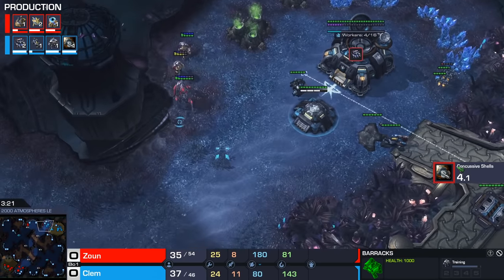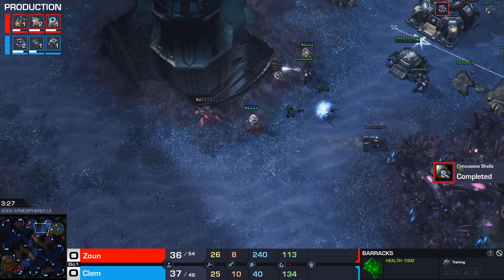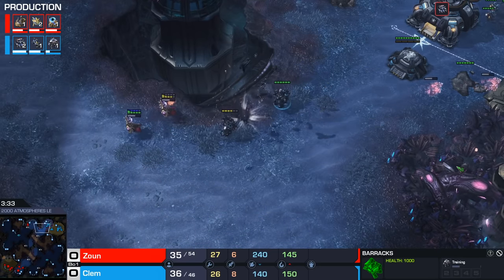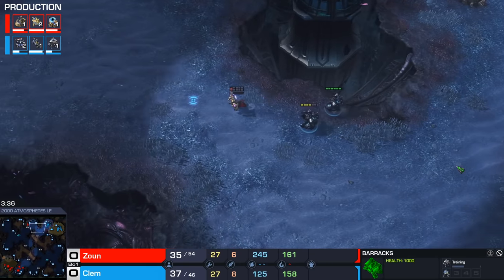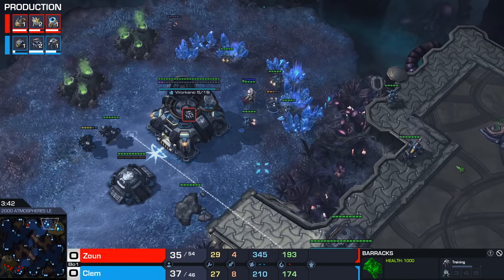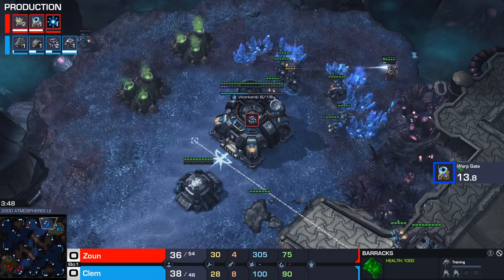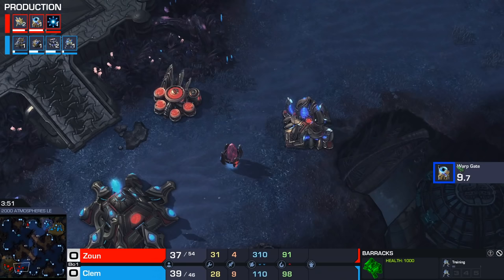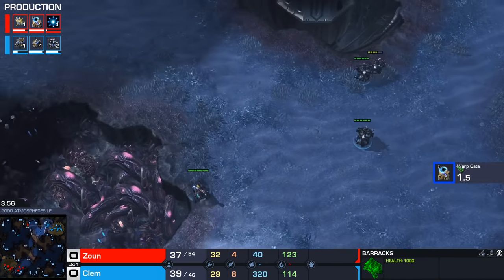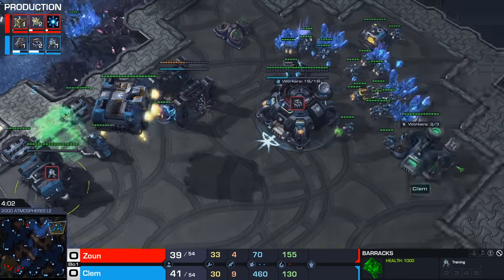Definitely prioritizing unit production over making a Starport at this point. And here you can see the Marauder is actually the unit scaring everything away, because the Marauder honestly kills everything here pretty easily. Adepts don't really do damage against Marauders. Without these Marauders, I think Zaun would have been able to camp the low ground a bit more and deny a lot of that mining. But now Clem is totally fine - worker count is the same, there's no tech yet for the Protoss, Twilight is about to finish, and Clem is in a fine spot. He did make those three Marines before making an add-on, so he actually had enough units to scare the first unit away, put units into the bunker, etc. He made three Marauders and two Hellions.